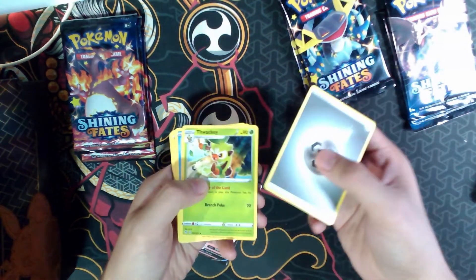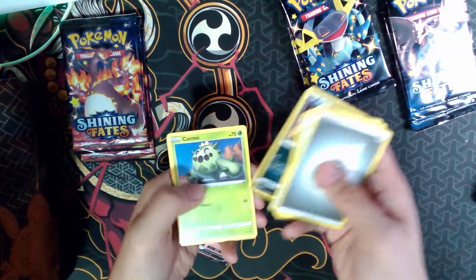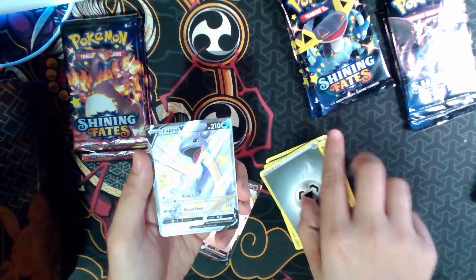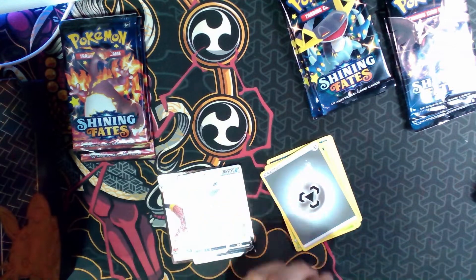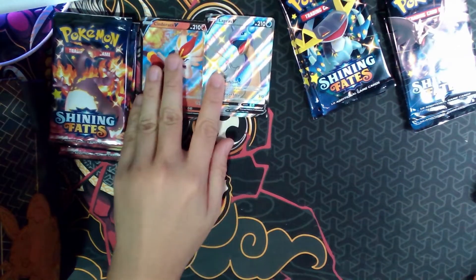We got Energy, Toxtricity, Toxtricity, Cramorant, Rolycoly, Weasel, Nickit, Carkol, Cutiefly, Eevee — wow, a Lapras V Shiny! We already have this card, but I think that's still a good pull and a really good one.